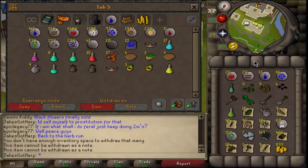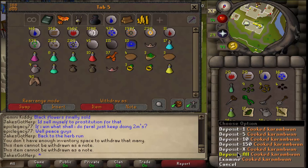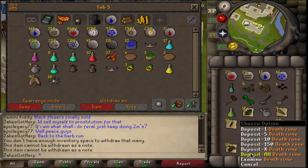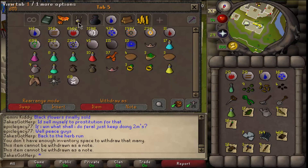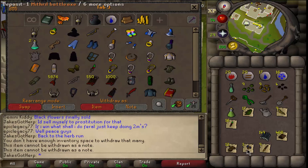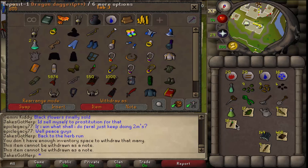I wouldn't even say I got the most stuff either. One guy got like a fury and a million or something in cash — that's nuts. I'm really excited because I just got all this stuff. I don't know what these platinum tokens are, they're worth like 1k each. I might alch the mithril battle axes, not 100% sure. My dragon dagger stack went from 1 to 17. Hopefully you guys enjoyed this — I know I did. See you guys later. Peace.